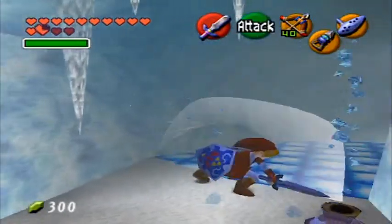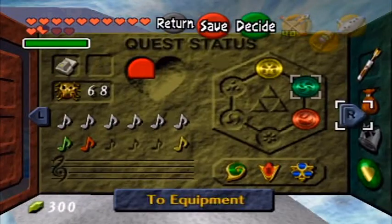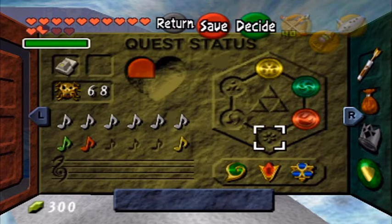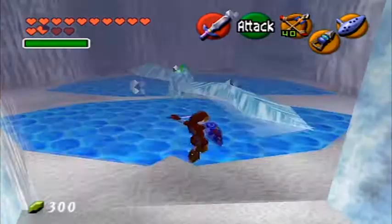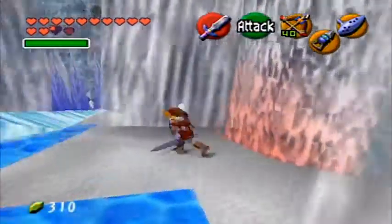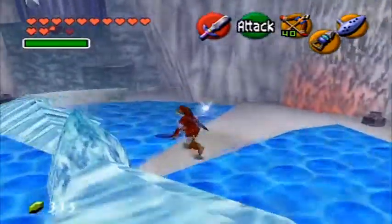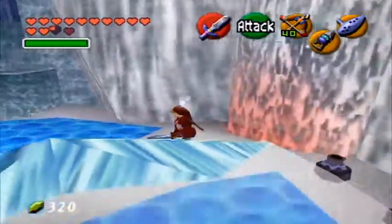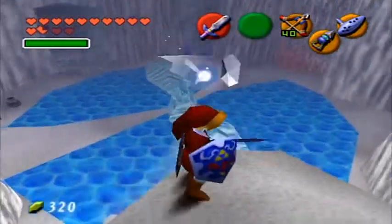I almost wish that this was a full-fledged temple because if you look at the quest status subscreen, you see that we have the Light Medallion, the Forest Medallion, the Fire Medallion, and we're also going to get Water, Shadow, and Spirit. So it's like they have all of the elements with the exception of ice, air or wind, and earth. It almost makes me wish they fleshed out the Ice Cavern a bit more and made it a full-fledged temple instead of like a 10 or 15 minute mini-dungeon. But the game's already out, so you can't really change anything about it.